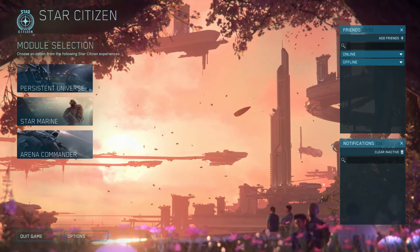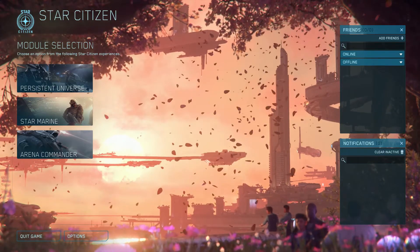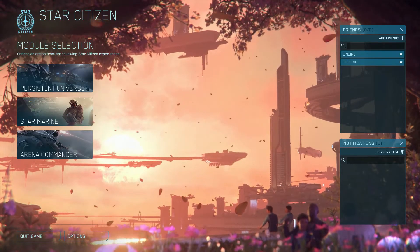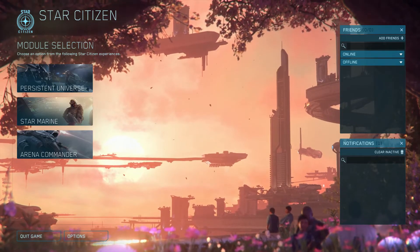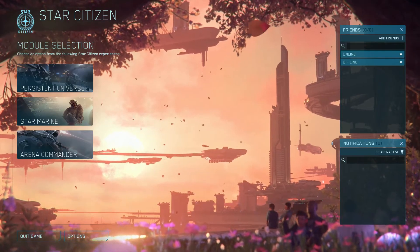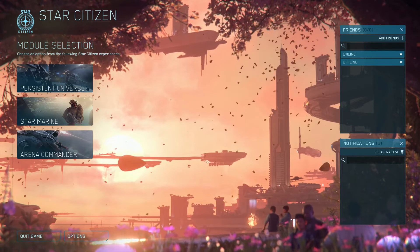In Star Citizen it's not like that. My GPU max usage I've seen in-game is about 40%, maybe 50%, and it really didn't even struggle. The RAM load is 12 to 13 gigs at max. So those are some of the main hardware differences when you transition from DCS to Star Citizen.